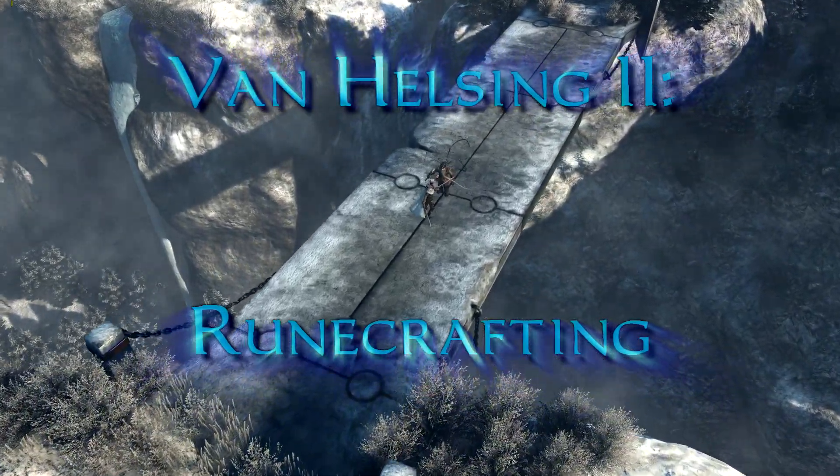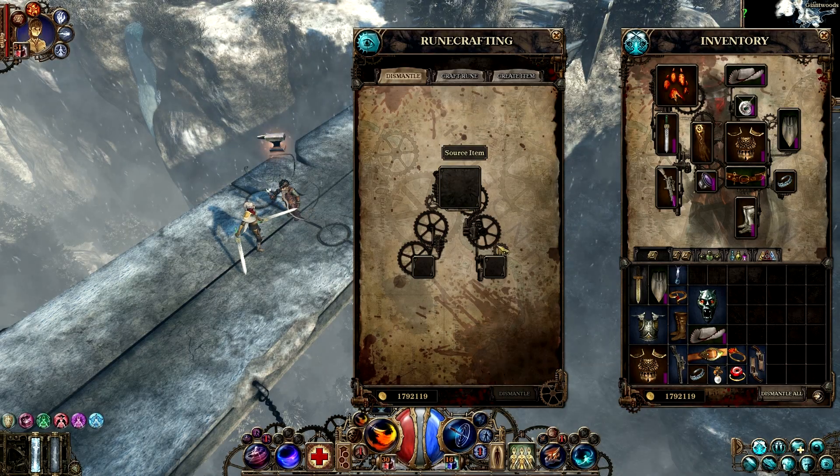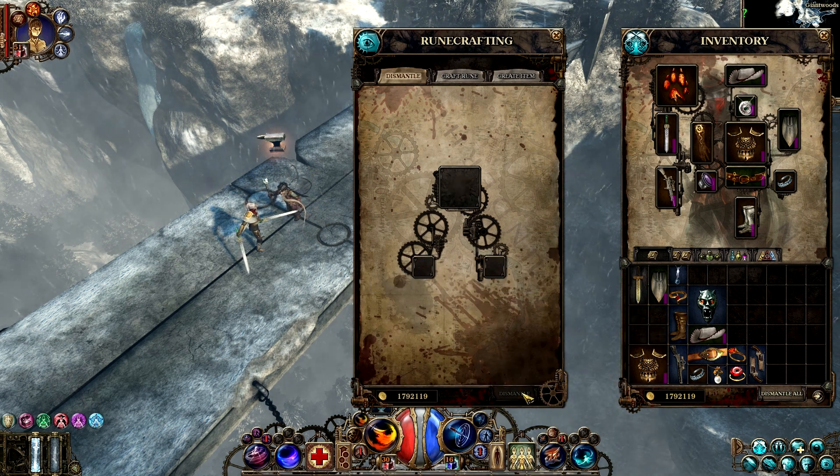Welcome everyone! This video is about the room crafting feature introduced in Van Helsing 2. With room crafting you can dismantle your items into room fragments. In this case we turn it into a magic master room fragment and a physical resistance room fragment.